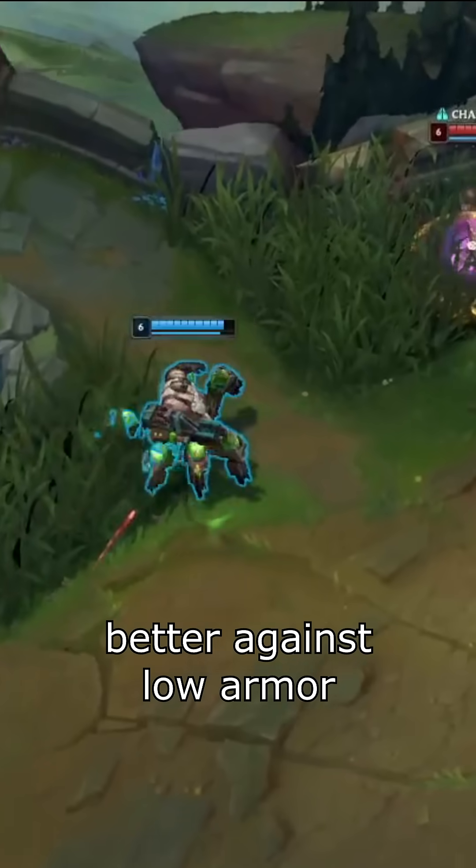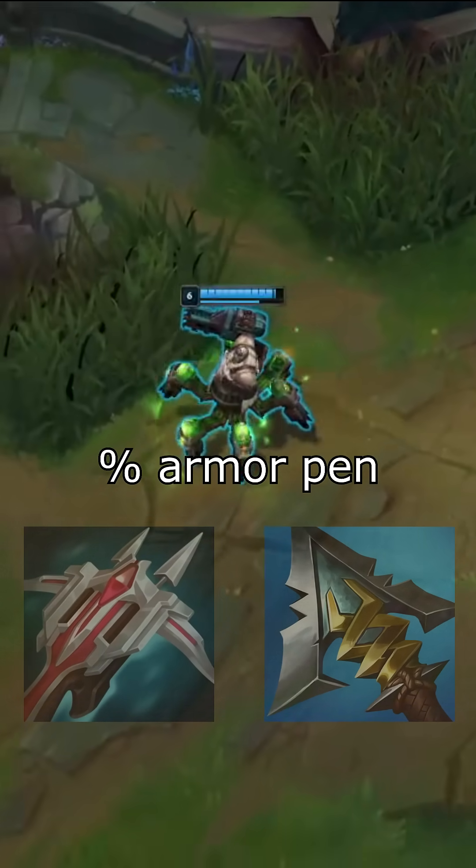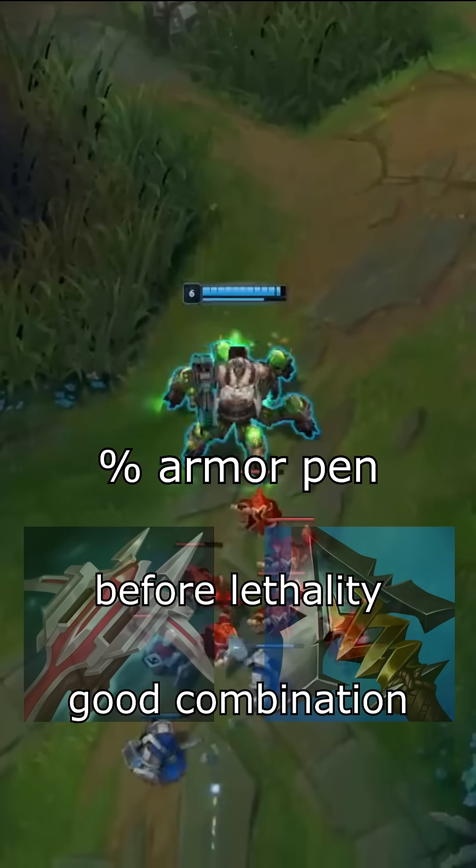Lethality is more efficient against low armor targets. That's when percent armor penetration comes into play. It is calculated before lethality, which makes the combination very powerful.